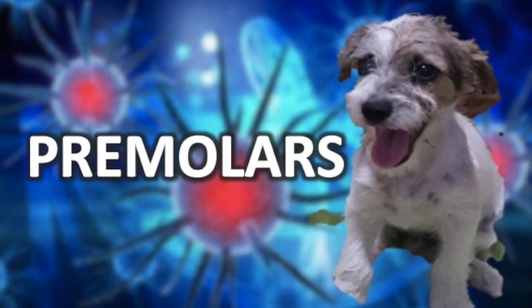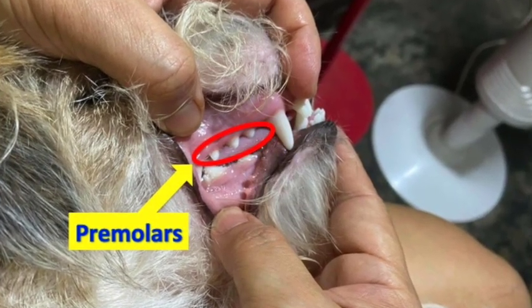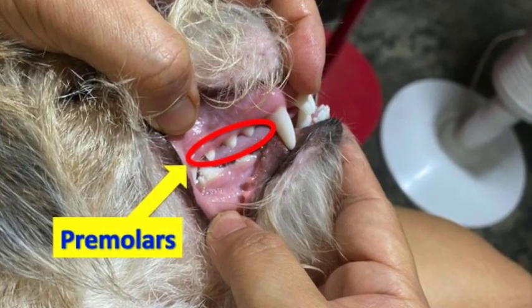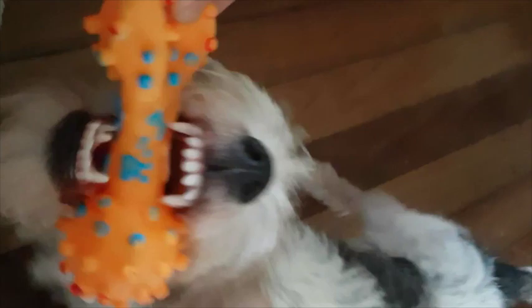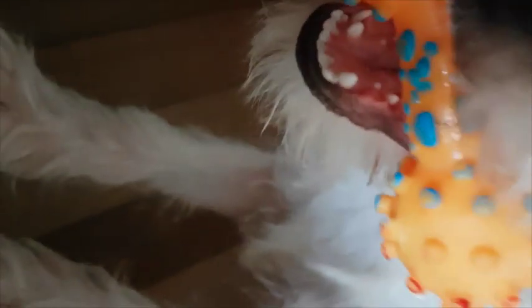Premolars are the wide, flat, and pointed teeth situated behind the canines. The functions of the premolars are chewing, tearing, and biting. Dogs chew their food using their premolars. You may even notice that if you throw a stick to your dog to fetch, he will hold the stick on the side of the mouth in the premolars.